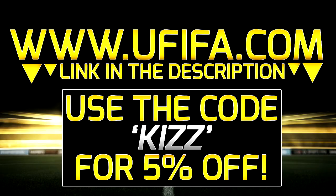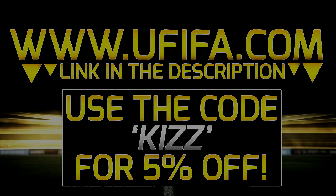For cheap ultimate team coins, check out ufifalut.com in the description down below and use a discount code KIZ at checkout. They're the best coin sellers around so go get some coins.